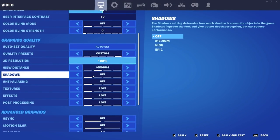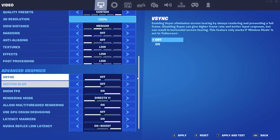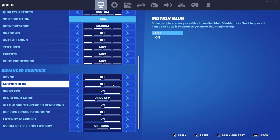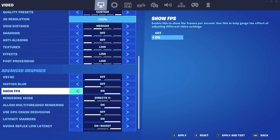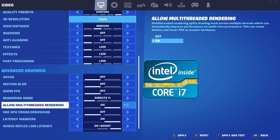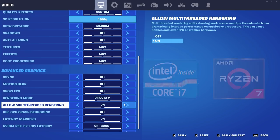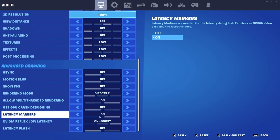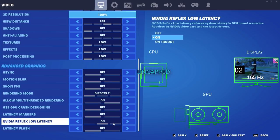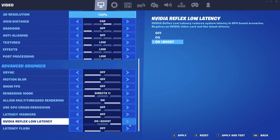Everything else gets turned off or as low as possible to get the most FPS possible. For advanced graphics: V-Sync and motion blur both lower your FPS, so turn them off. You can show FPS if you want, but it clutters the screen. You always want to allow multi-threaded rendering unless you're on single-core hardware, but pretty much every CPU made in the last decade has multiple cores. GPU crash debugging, latency markers, and latency flash are only for troubleshooting, so turn them off. Reflex Low Latency goes to on plus boost — on mode just keeps the GPU buffer clear, but on plus boost also forces your GPU to run at full speed even when it's not under load, so that when you do need your GPU, it's already going full speed to render frames.